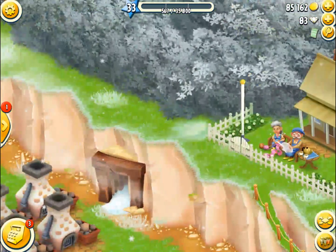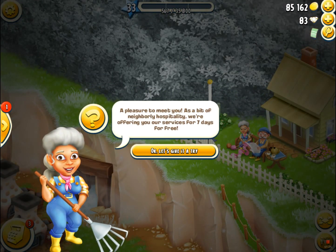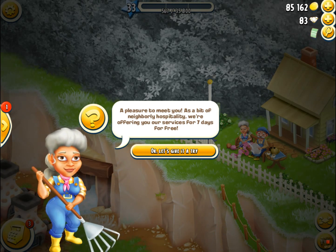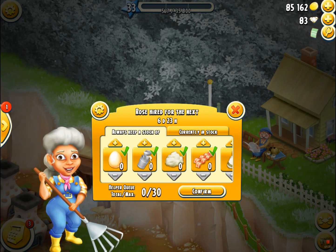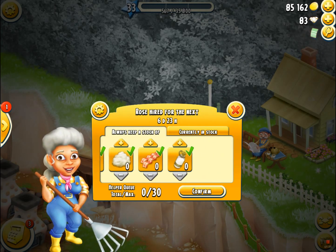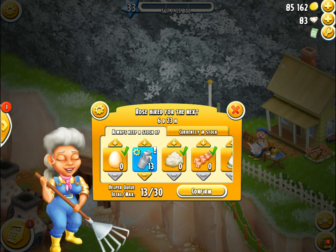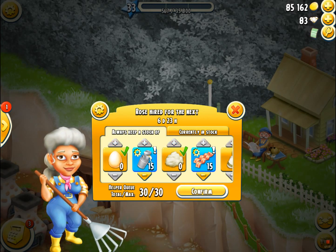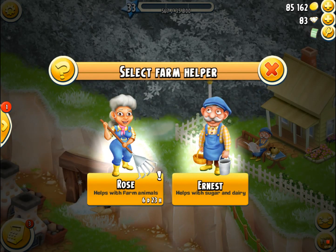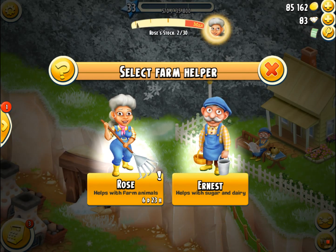What is even more exciting about level 33 is that we finally unlock Rose and Ernest. When you first unlock Rose and Ernest, you get them for seven days for free. There is a 30 help maximum. What we're always out of is milk and bacon, so I'm going to choose 15 of each and I'll harvest my own of everything else. Now we've got her for 6 days 23 hours, and look — she is making milk already.